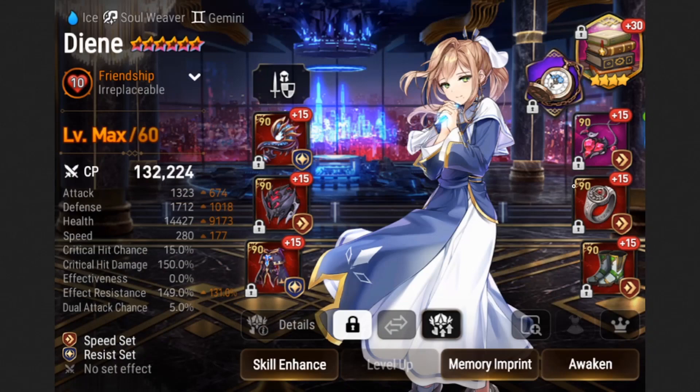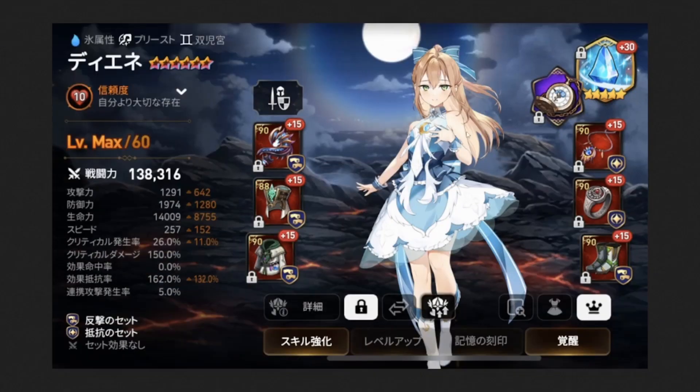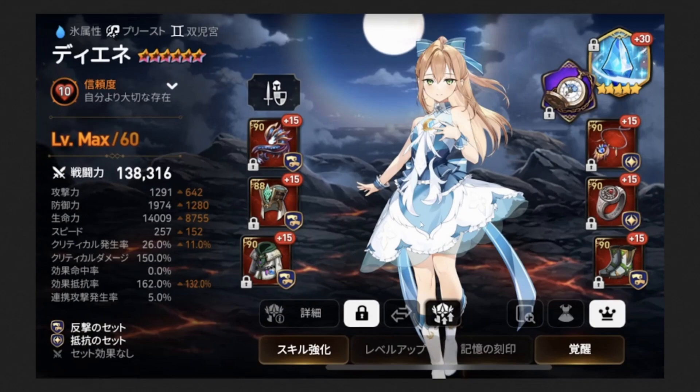Here's another Diene on the faster end — a speed-resist build with almost 150 resistance and 280 speed, so she'll be hitting 287 in RTA. This could potentially be an opener Diene. She's running Magara's Tome, which is going to allow her to turn-cycle almost instantaneously after she goes with her S3. Moving on to the next one, this one is a bit of an outlier — it is a counter Diene build.